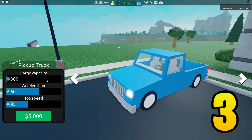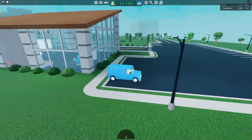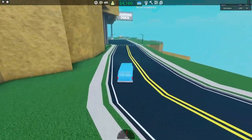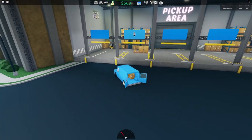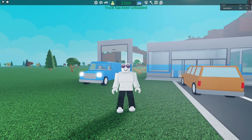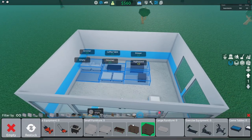This is our cheap truck and it only holds three pieces of furniture, so I'm gonna buy this nice van. It costs a lot of money but it can hold seven pieces of furniture. Now let's actually buy the furniture — let's do 20. Now I'm gonna drive back and unload my stuff. And now that we somehow only have $500 left, we're ready to open our store. I just need to quickly stock the shelves.